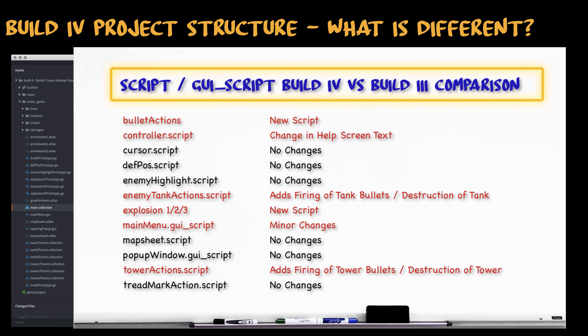There's a new script as a component to the bullet prototype. We'll also have some minor changes within the controller, constrained to the text shown in the help screen pop-up. The new explosion prototype has an associated explosion script, and the scripts for both enemy tank actions and tower actions will reflect the logic we described in our event timeline. Time's a-wasting — let's jump in.